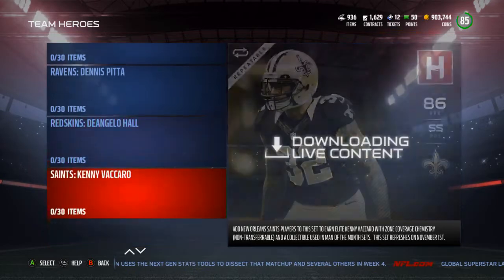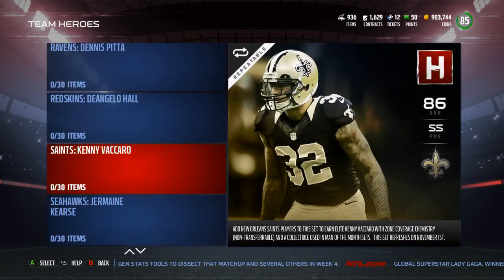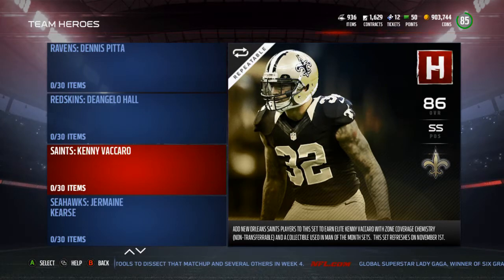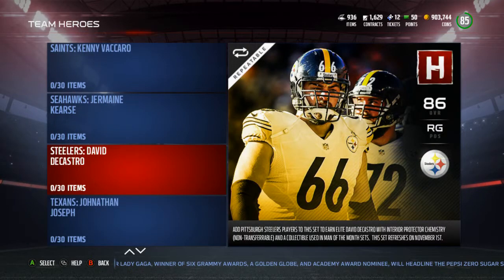D'Angelo Hall for the Redskins — I'm personally happy because I really like D'Angelo Hall as a player. Though they probably could have gone DeSean Jackson since he's had two really good games so far. Kenny Vaccaro for the Saints — can you really put someone from the Saints defense as their team hero? That just doesn't feel right. Jermaine Kearse for the Seahawks — probably could have been the opportunity to give Jimmy Graham a new card because he just had that really good game. I feel like this was the time to give Jimmy Graham a card.